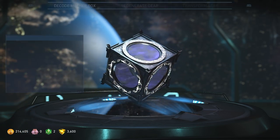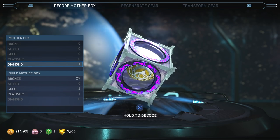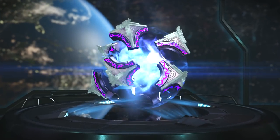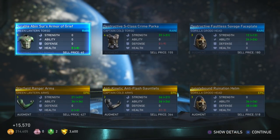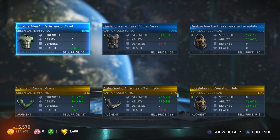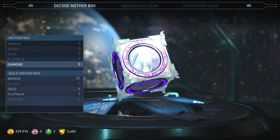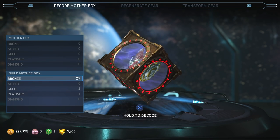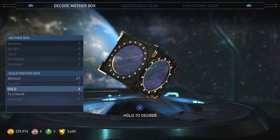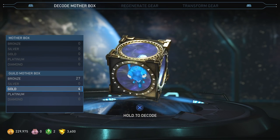That's so cool — I can't wait to see how that looks. Now the top tier of mother boxes — Diamonds! What are we gonna get? This is the only diamond mother box I have. Three pieces of epic gear — Captain Cold arms, Green Lantern arms, Gorilla Grodd head. And that about does it for the mother boxes. We're at 20 minutes; I'm going to cut this short but keep recording. I'll include anything cool. Now opening up the guild mother boxes earned through guild challenges — we'll do the gold and platinum.